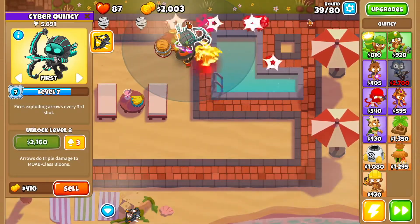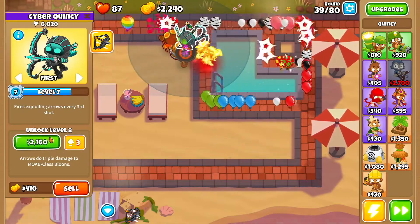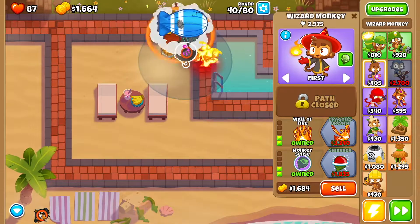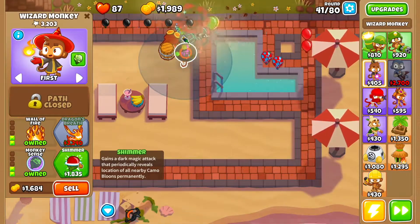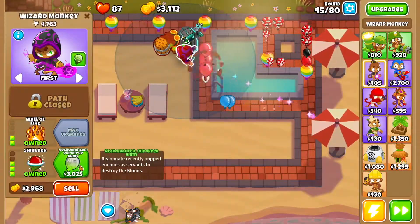Then you want Berserker Brew. Save up because by the end of round 39, we're going to slow everything down and pay to upgrade Quincy — that's 980 to upgrade Quincy. As soon as it gets to here, use Quincy's ability and that should do the trick. Then go back to your mage monkey and get Shimmer, and finally Unpopped Army.